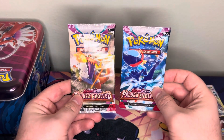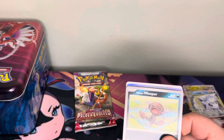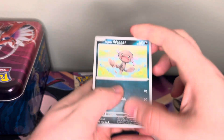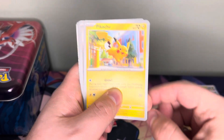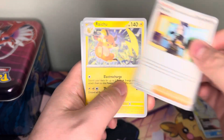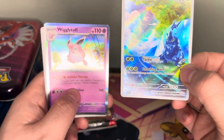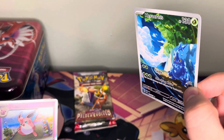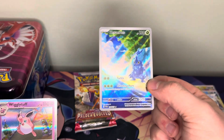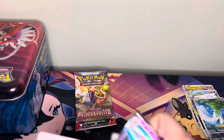We have our two final packs — the two Paldea Evolved. We'll see if we can get anything. We got two decent cards from Silver Tempest but nothing crazy, so it'd be nice to get a good hit. We have Paldean Wooper, Pikachu, Cufant, Croagunk, Dendro, Raichu, Gothita, Fletchling, and a Heracross and Wigglytuff. We got the Heracross Art Rare — very nice, very cool card. Never pulled it before. Happy to pull it.